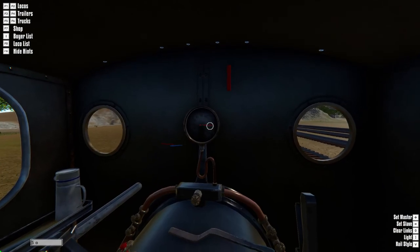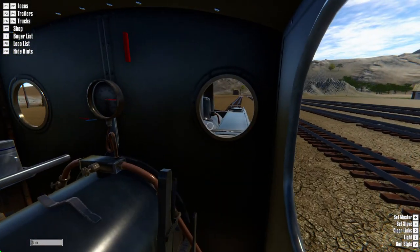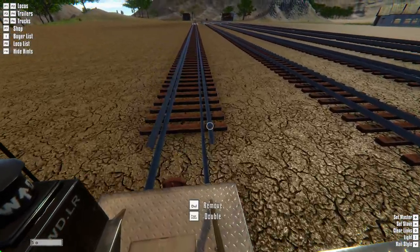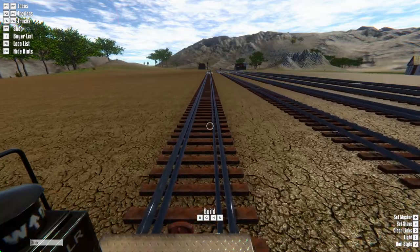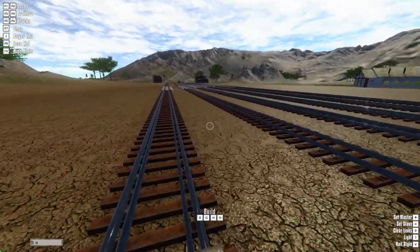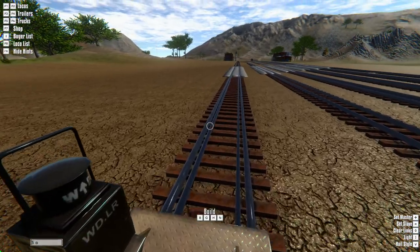This is the speedometer and these are the water gauges on this locomotive. We do have standard gauge and narrow gauge track. I have done this all in narrow gauge — this is going to be my narrow gauge world. But if you would like to know any more about that, just let me know and we will get that done.